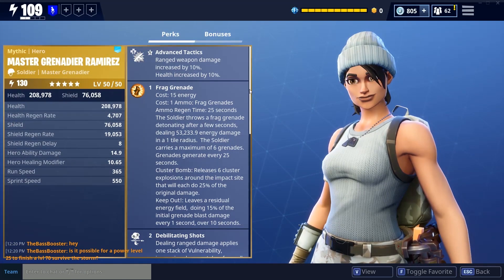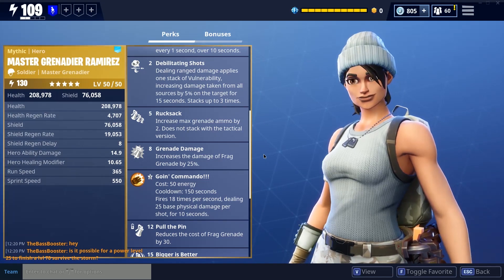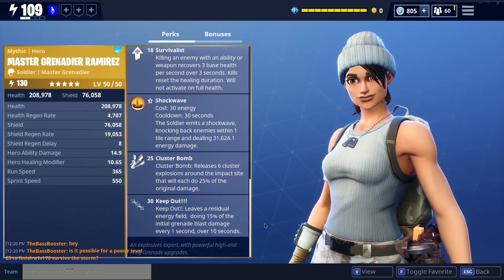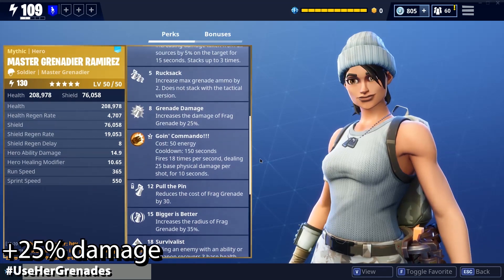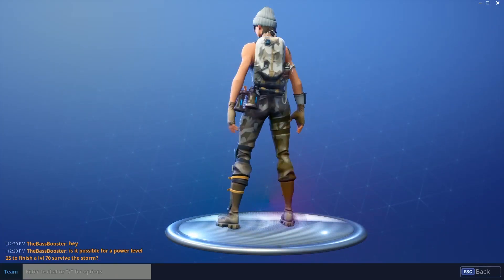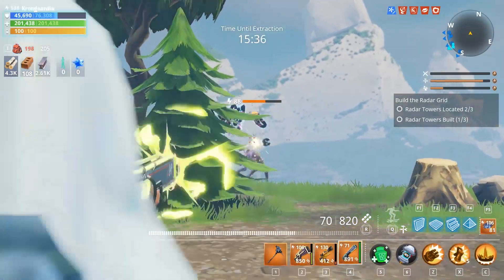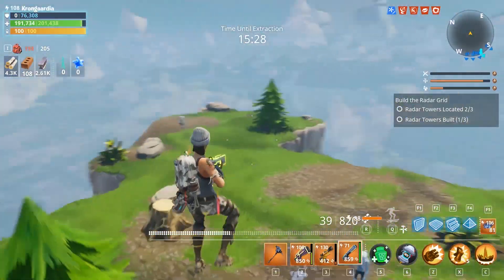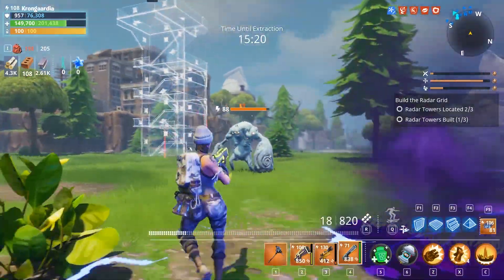The first character I tested the weapon with was my Master Grenadier, my favorite character in the game — not because she deals the most damage, but she's super casual for all-round gaming because of her crazy grenades. In terms of boosting this weapon, she doesn't offer that much — she deals an additional 25% damage maximum with debilitating shots, so that's the best you can get from her. My first shots were at around power level 71, just to get a feel for recoil, how much the weapon moves, and how long it takes to unload the entire barrel.